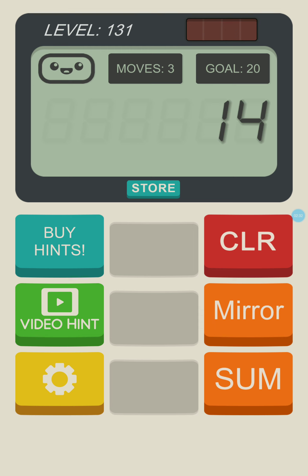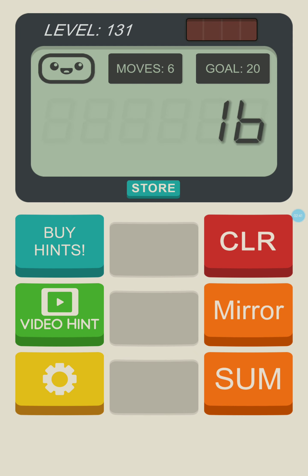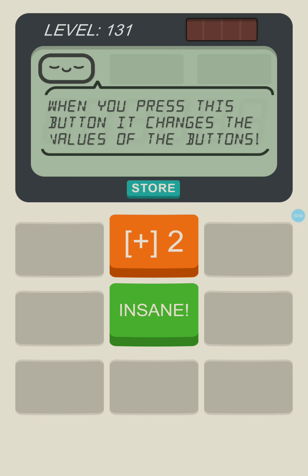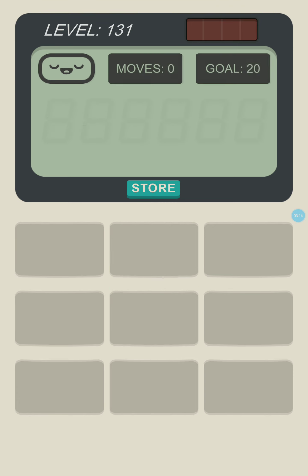What okay, what in the world? Some, no — is there a faster way? Oh, that's awesome — I can hack into the buttons themselves! When you press this button it changes the values of the other buttons. That's so cool. And if we can change the buttons, we can change the world!